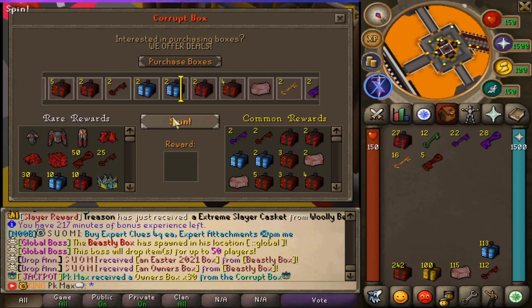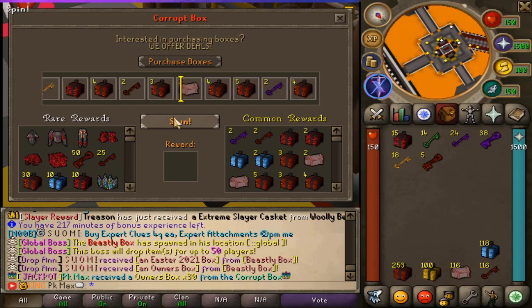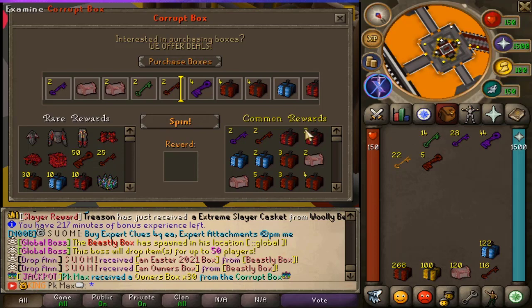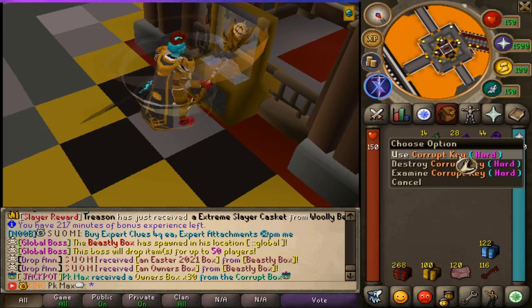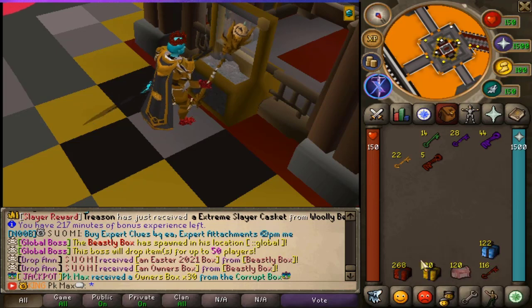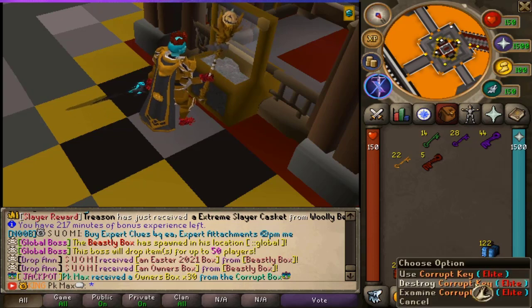Over 133 owner boxes already — that's insane! We're banking those to use in future videos. Final results from the corrupt boxes: 22 curved keys, 5 dragon keys, 28 hard curved keys, 44 dragon keys, 22 celebration boxes, 168 owner boxes, 20 limited caskets, and 160 corrupt keys. Holy, I'll take that!